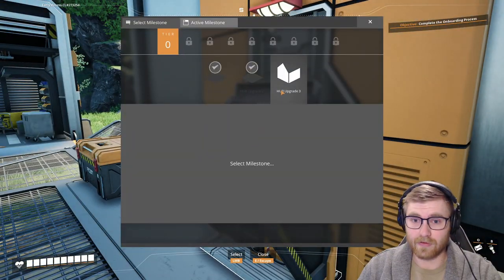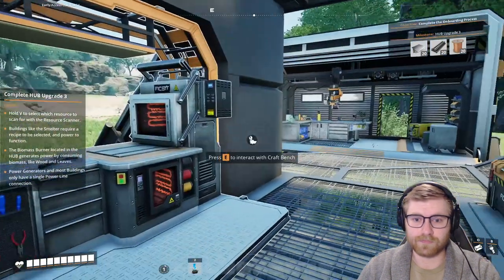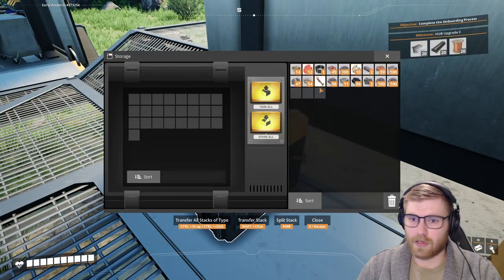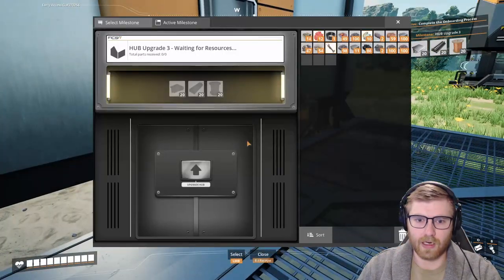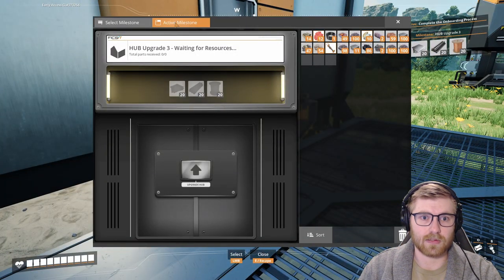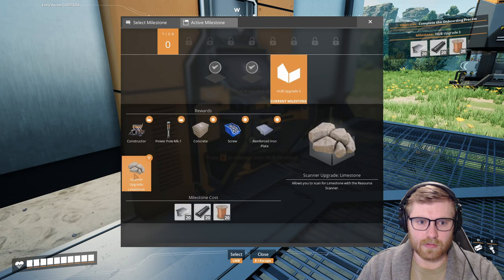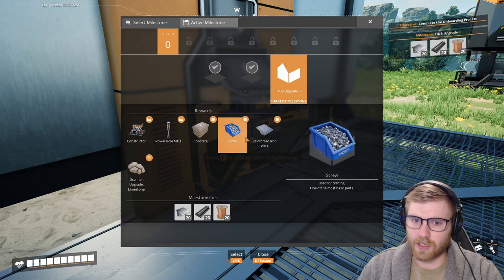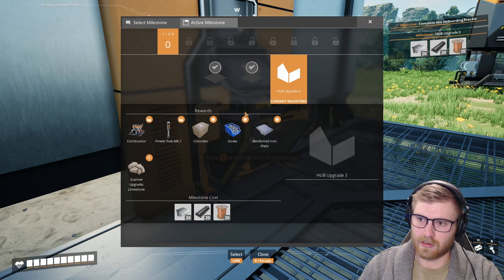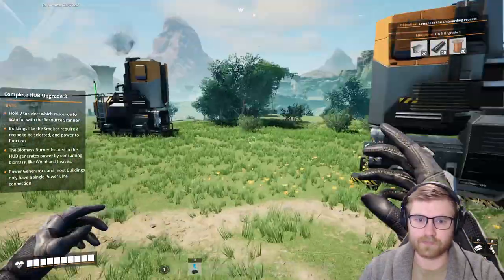Let's select this milestone. I hope you've been enjoying — I know I have, this is a fun game right here. Let's start ripping and rolling. I guess let's start working on the hub upgrades because I want to see when we can actually get conveyor belts and stuff.